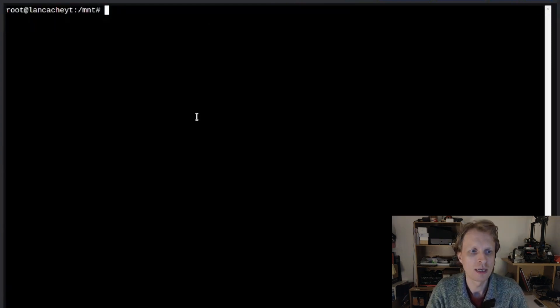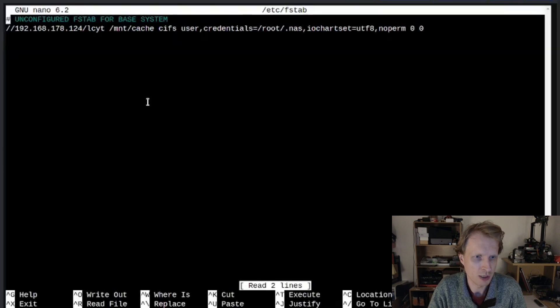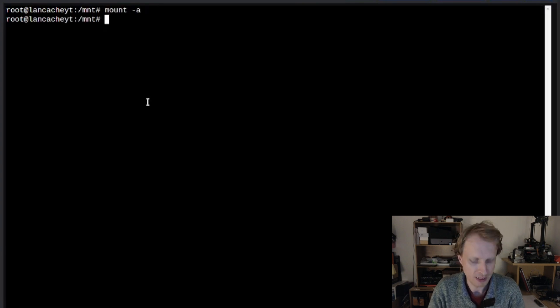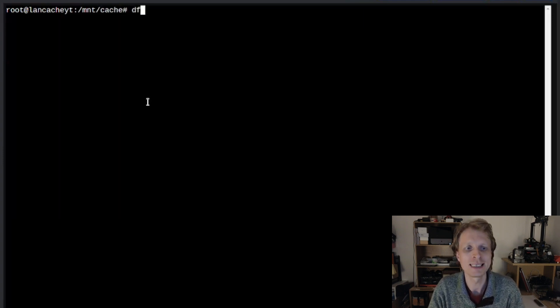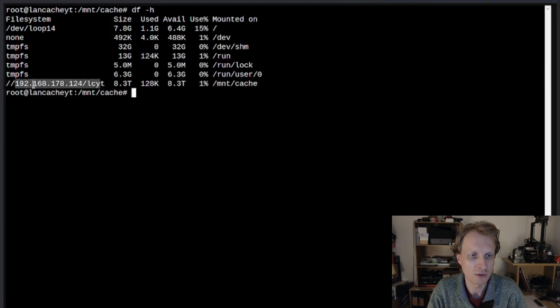Now let's try to mount: `mount -a`. Initially I got an error — I had typed 'iocharset' wrong as 'iochartset'. After fixing the typo, `mount -a` runs with no errors. I CD into /mnt/cache — the folder is empty as expected, but we're connected to the Samba share. Running `df -h` confirms there's a mount at /mnt/cache pointing to the Samba server, with 8.3 terabytes of free space.